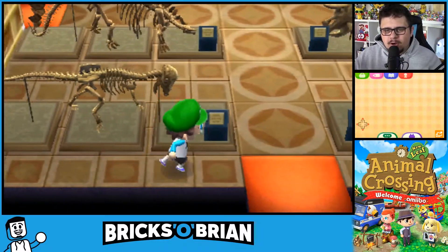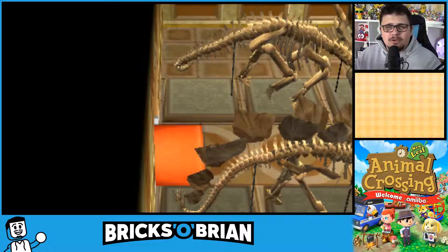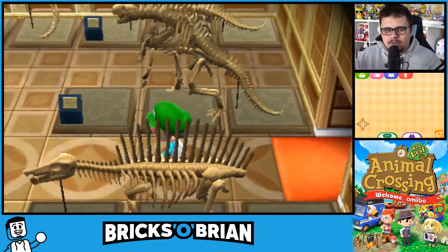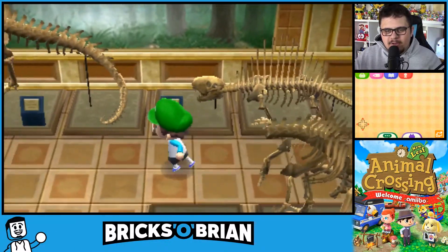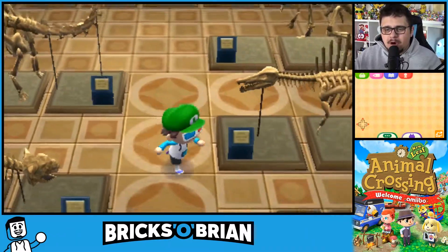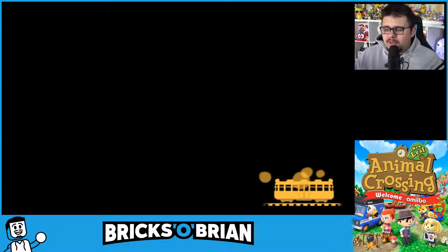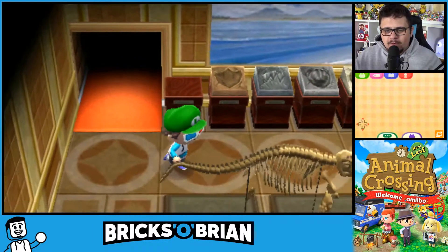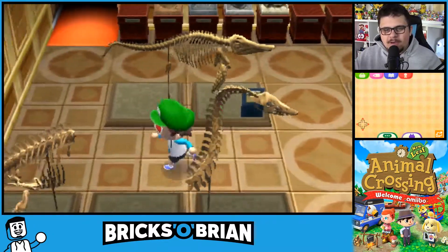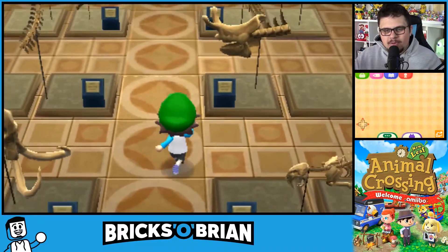E3 is June 11th, where all the game companies will show off all of the new games they're coming out with for 2019 and beyond. Nintendo has their thing ready for June 11th. I can almost guarantee with every fiber of my being they will talk about Animal Crossing on Nintendo Switch, as well as Mario Maker 2, Pokemon, and a whole bunch of other stuff too. I plan on recording my reactions in case we get Paper Mario: The Thousand Year Door on the Nintendo Switch — then you'll see a grown man cry on camera with no shame whatsoever.